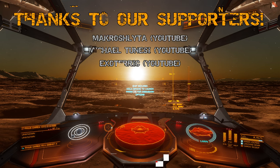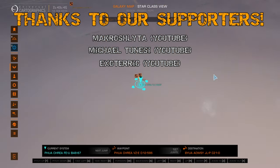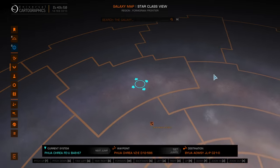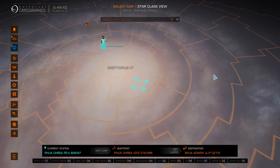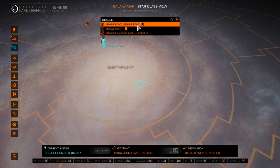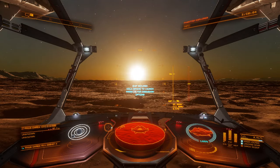We are continuing on our way towards Beagle Point, having left the bubble far behind, crossing through the center of the galaxy. I'm actually kind of curious to see if we can get a look — Beagle Point is still 30,000 light years away, so we've got a little bit of a ways to go.